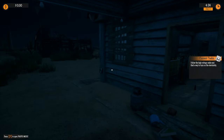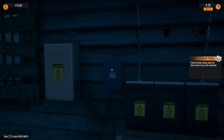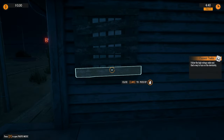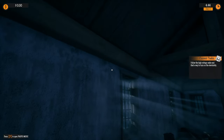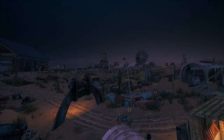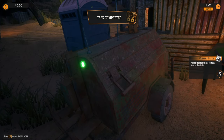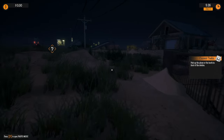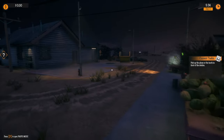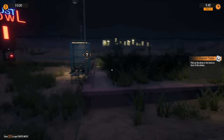Follow the high-voltage cable and find a way to turn on the electricity. Wow, this place is a dump, isn't it? Fair play - look at the lighting though, that looks amazing. I know it's not real ray-traced, it's sort of pre-rendered, but it still looks really good. High-voltage cable... that looks like it goes here. Maybe. Oh wait - yes! That generator sounds dodgy. Pick up the phone at the booth in front of the station. It's getting better. I do like the ambience though.